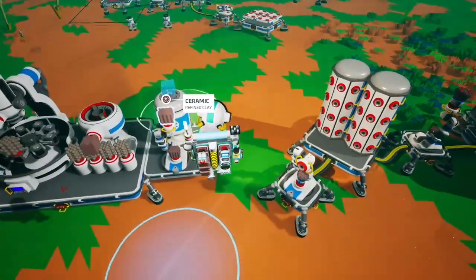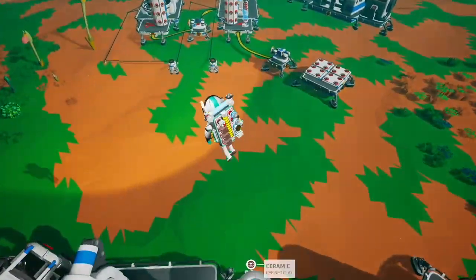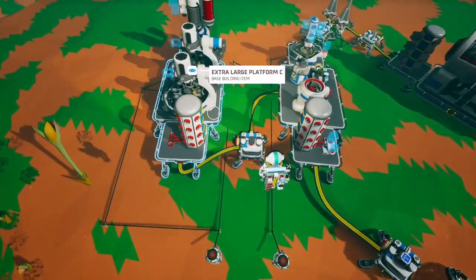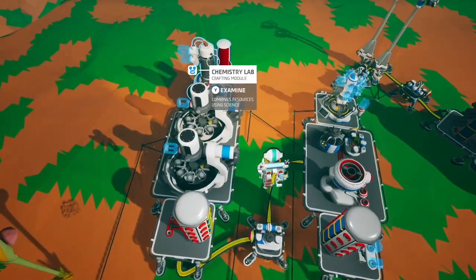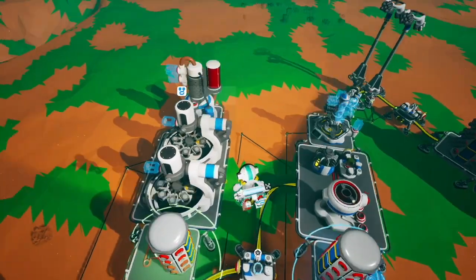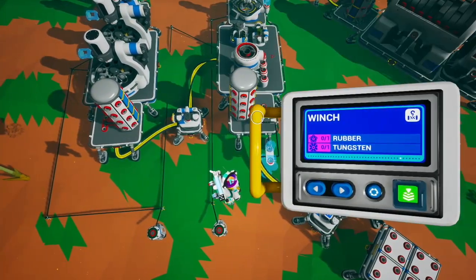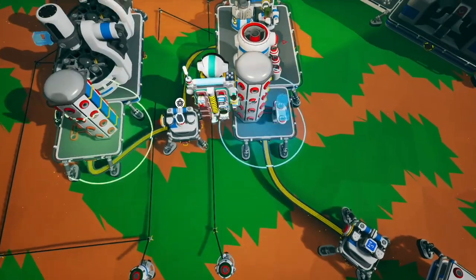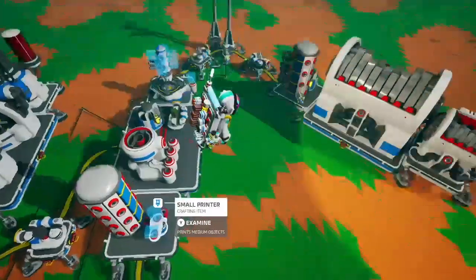This is a good way to automate ceramic to scrap, giving you 1.5 scrap per canister of soil. The final way is the most efficient but also the most complicated. We have a soil centrifuge creating resin, a soil centrifuge creating organic, and a chemistry lab turning that organic and resin into rubber. An auto arm puts it on the next platform, which has a small printer set to print winches — the most cost-efficient way to generate scrap at two scrap per soil canister.